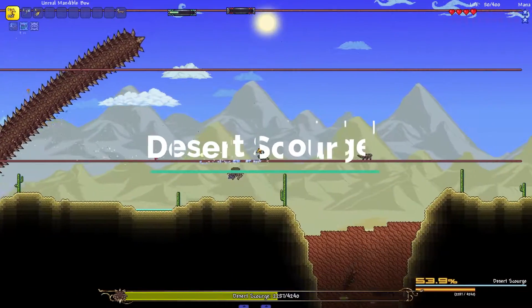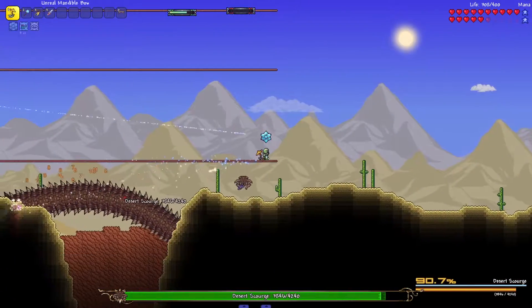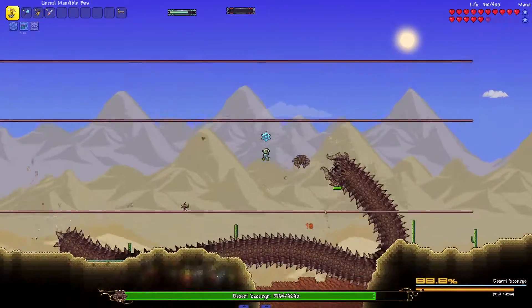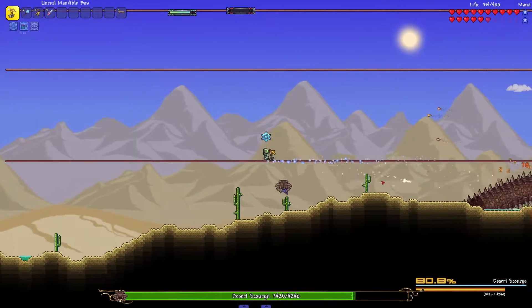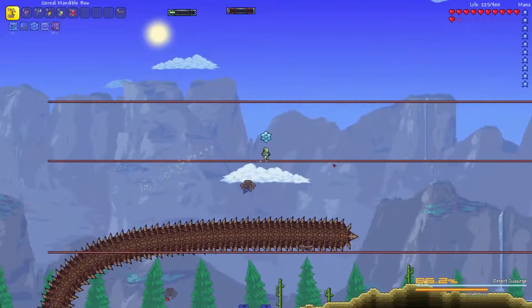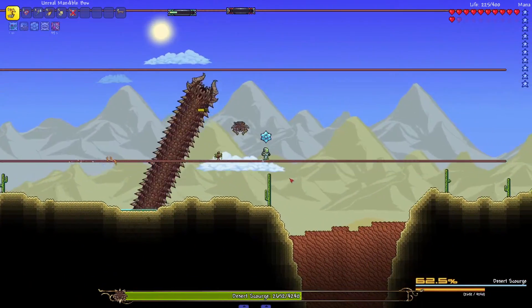As far as the boss's attacks go, beyond just doing contact damage the boss has two different attacks. The first is sandblast — it will fire sand projectiles in different directions which can potentially block your movement options if you are not careful. The second attack is burrow — the boss will descend into the ground, a sound effect will play, and then the boss will quickly charge at the player.